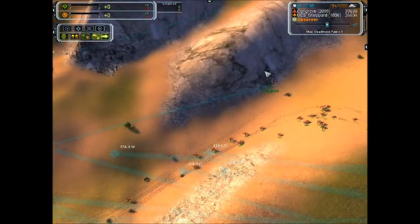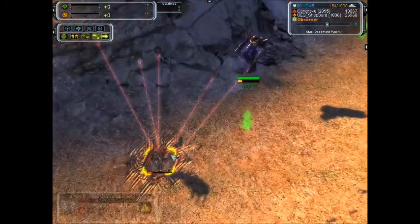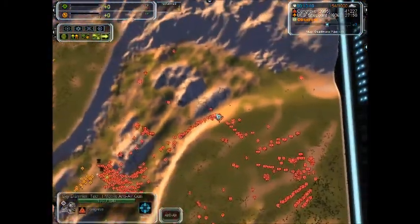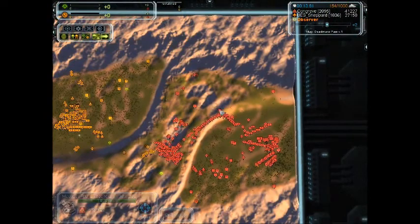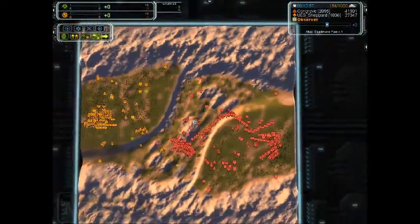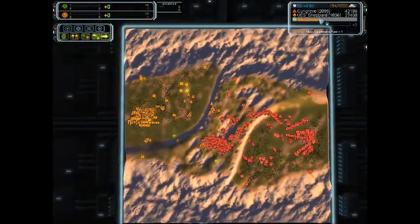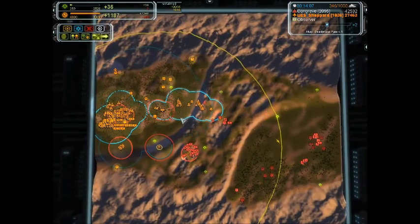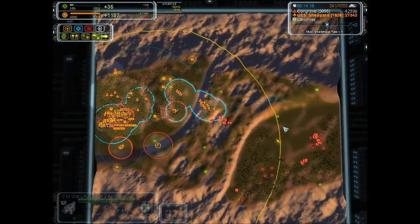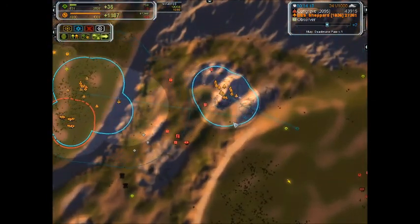Congreve now with tech two. Still no kills at all on the ACU. Oh, this is bad — this could be really bad for Shepard. Congreve with tech two flak. If he keeps his ACU next to this thing, it's going to be really hard for Shepard to snipe him, especially with ghetto gunships. But he is just going to go for it. Looks like he has a good idea of where Congreve's ACU is. If he sees the flak, he might think twice though.